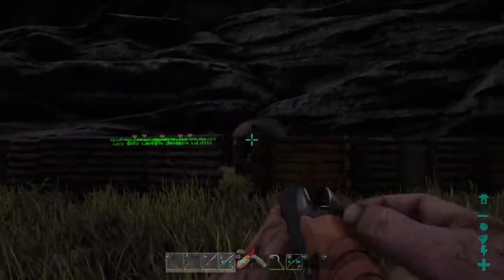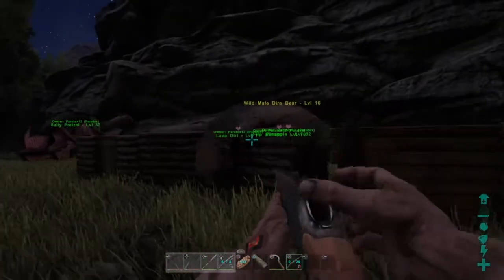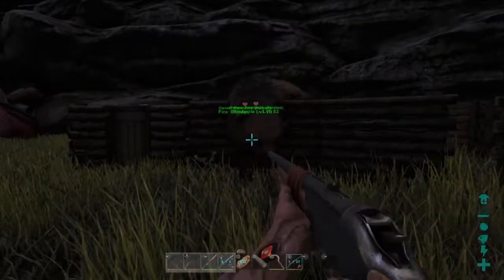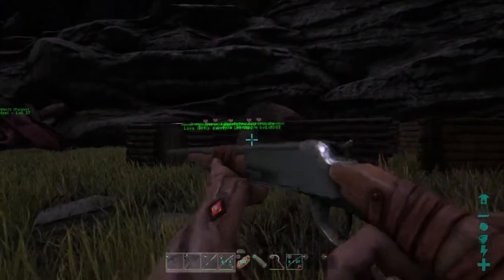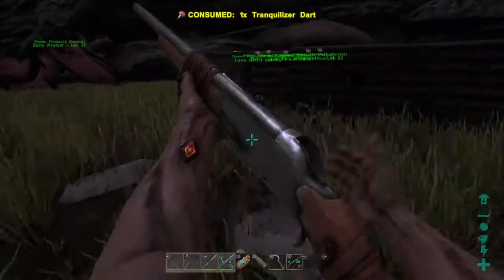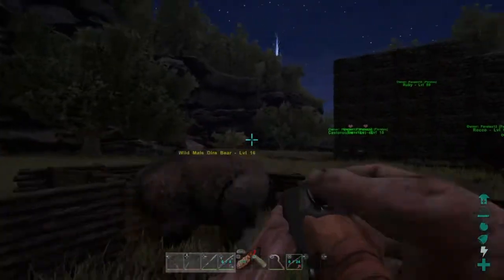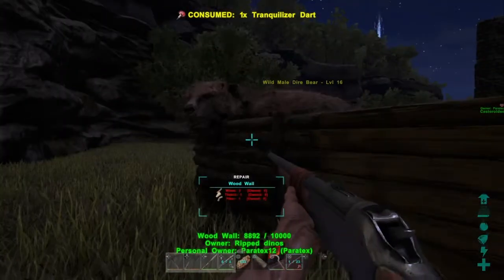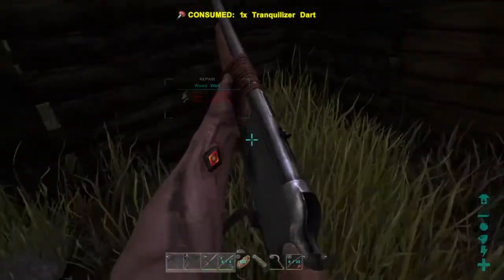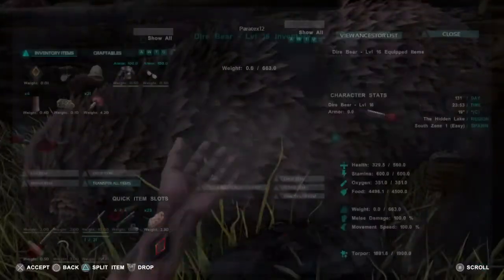Boom — whoa, stand up! Hello there! Don't break that, I swear. Okay, he's going to break the pen — we gotta knock him out quick. Maybe if we aggro him onto something else. Okay, he's running. Boom, boom — there we go, got the last shots in. All right guys, we knocked him unconscious!